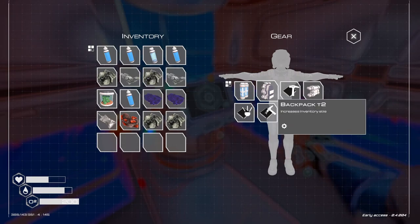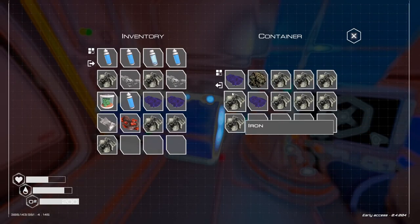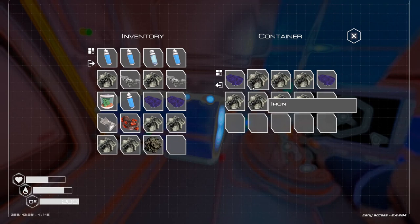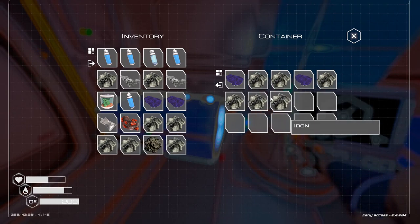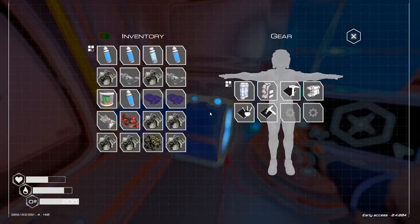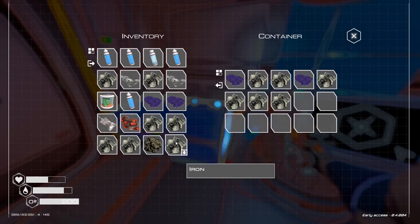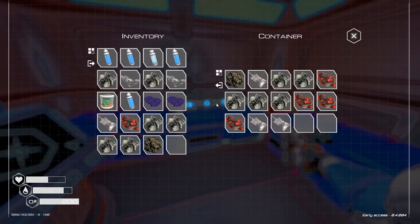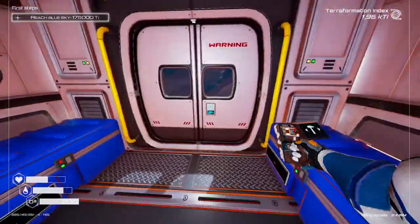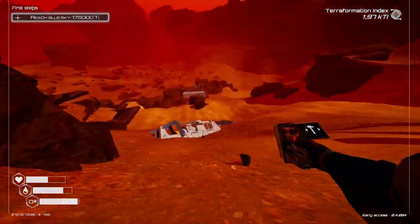I'm gonna take a lot of iron and some titanium because I really want to be expanding my base. I need iron and titanium — I could take one more titanium. Do we have more titanium? Yes we do. Let's go and expand our base significantly — the one down there.